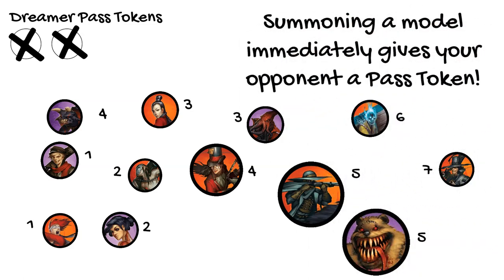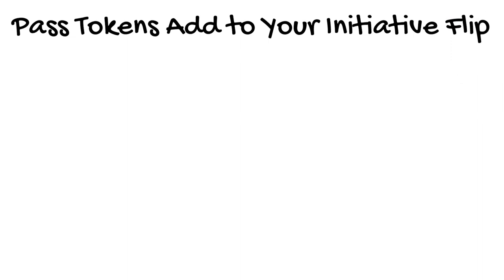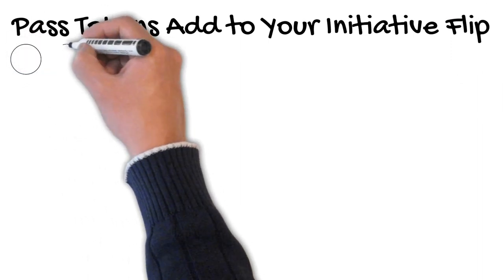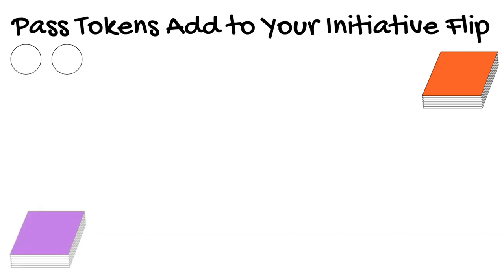The second way Pass Tokens are used is in the start phase of a turn. If you hold onto your Pass Tokens through the end of a turn, you get to add however many you have to your initiative flip at the start of the following turn. Once they are added to your initiative flip and someone has won initiative, you discard them all and then recount models to see who gets Pass Tokens in this new turn.